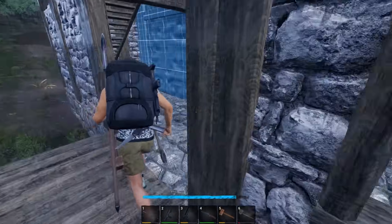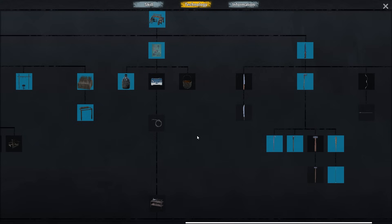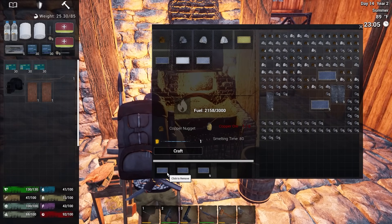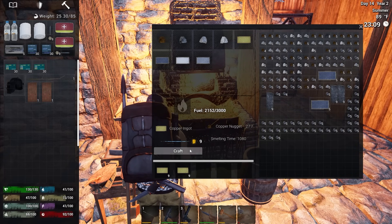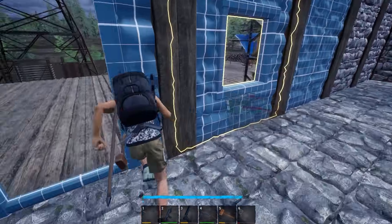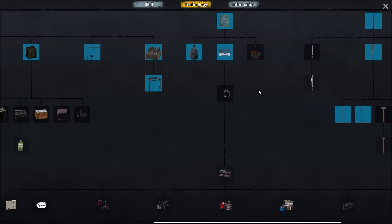We need to come straight down through the tech tree — we're going to need iron ingots, copper, plastic. Do I have any copper? I don't think I've even made copper. Let's make some copper then — cancel these out and just make a bunch of copper. Then grab some iron ingots. We're waiting on the copper.